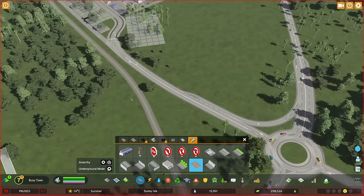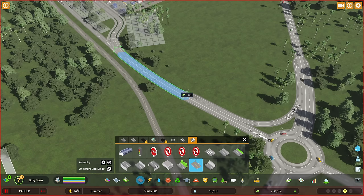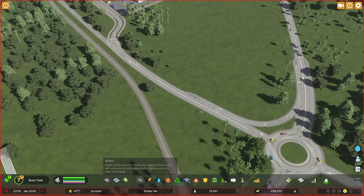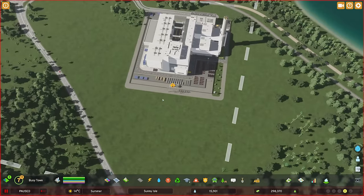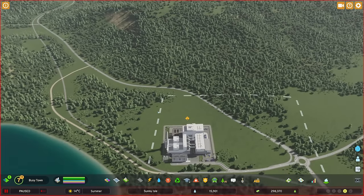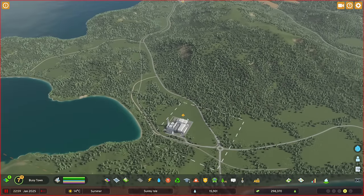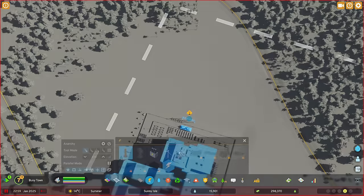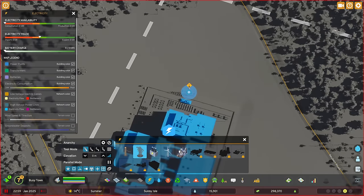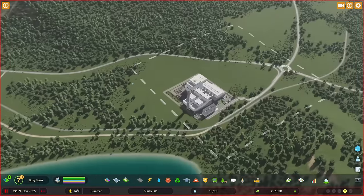To ensure power runs under the roads especially the new ones, I'll go to the roads upgrade tab, select lighting, and upgrade these roads. That should carry all the electricity into town. With this incinerator down here we could potentially look at exporting energy in the future, or once we've overburdened the underground cabling we can create high voltage lines. For now I'll simply bury one underground so we don't have the icon annoying us — just create a square shape and we should be up and running.